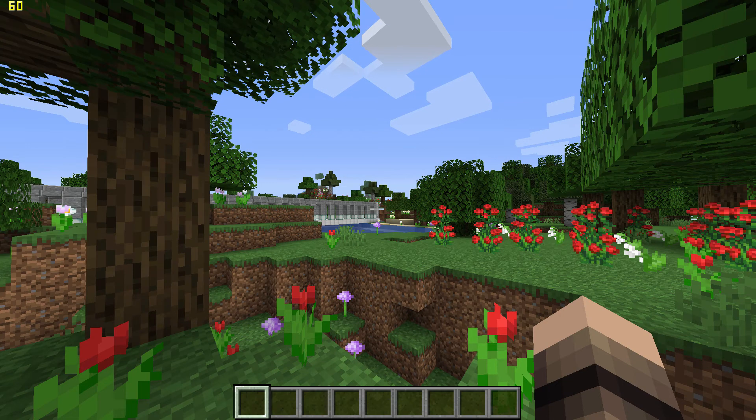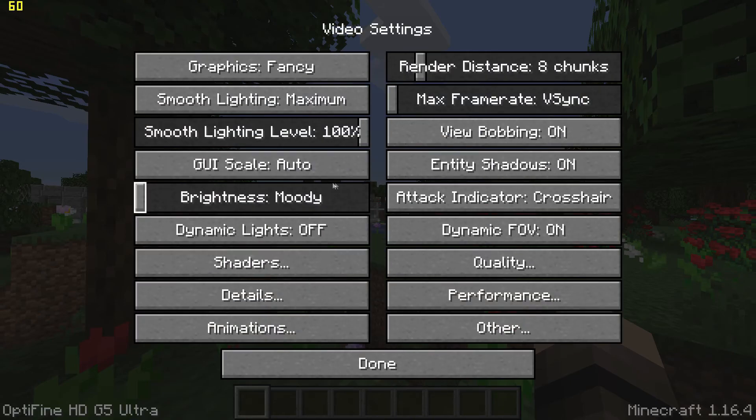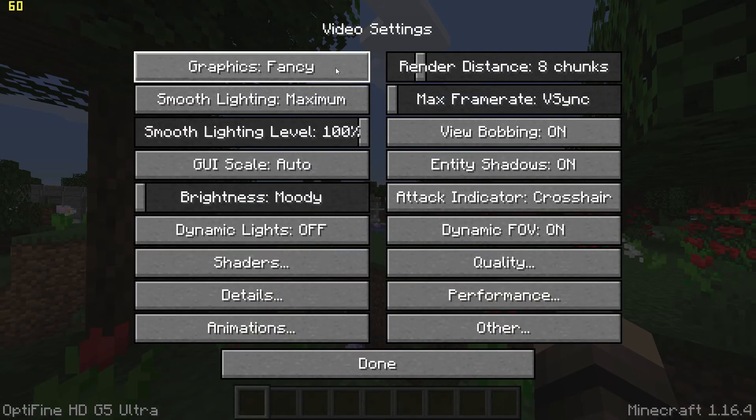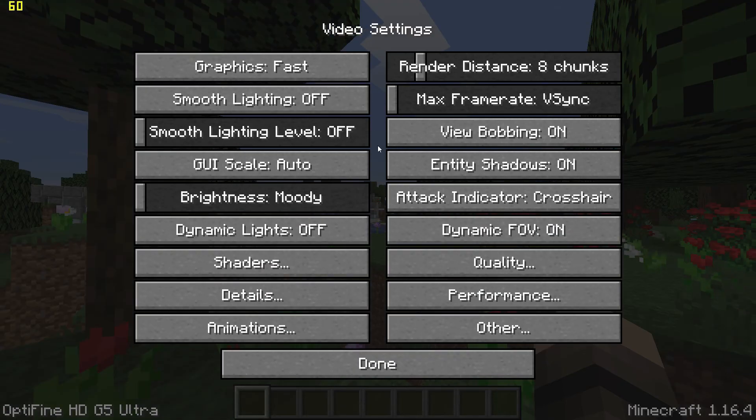Now pause the game, go to Options and Video Settings, and then start by changing graphics to Fast, turn Vsync off using the slider, and turn off smooth lighting with 0%.